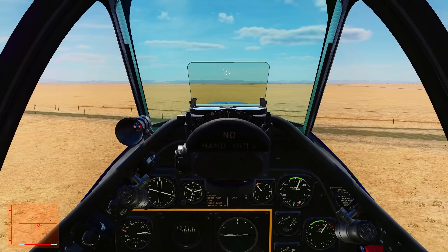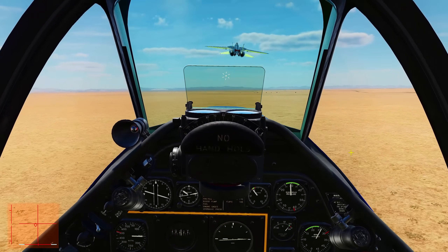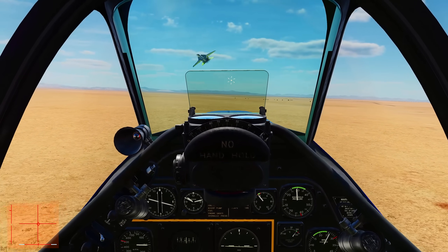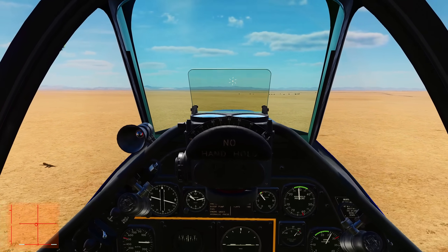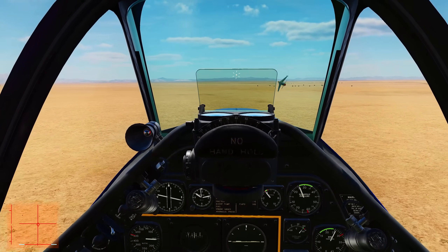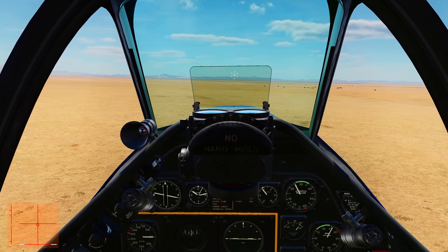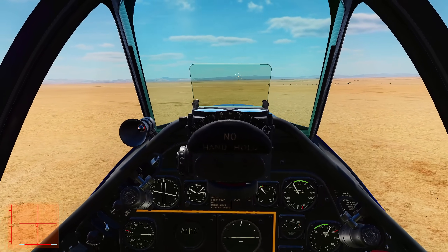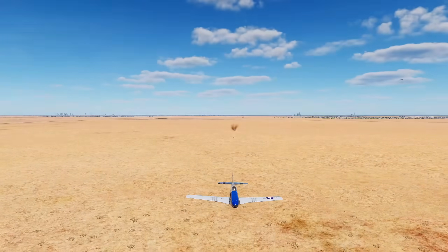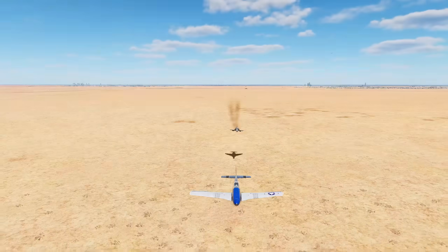Almost nothing — almost no wake turbulence from the Tomcat. So weird, isn't it guys? I was at pretty high angle of attack — I should have been running quite a bit, should have smashed it. Power doesn't generate wake turbulence, though. It's not just about the wake turbulence. They claimed in the real-life event that it was the afterburner that did it, but it all feeds into the wake turbulence, doesn't it?